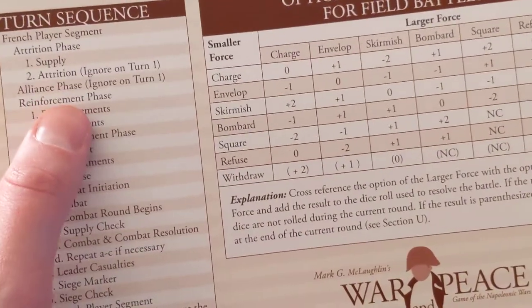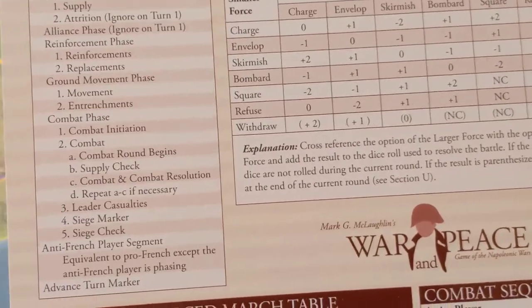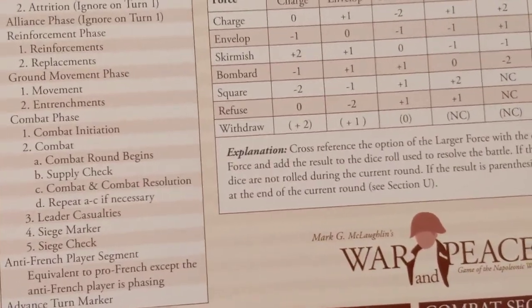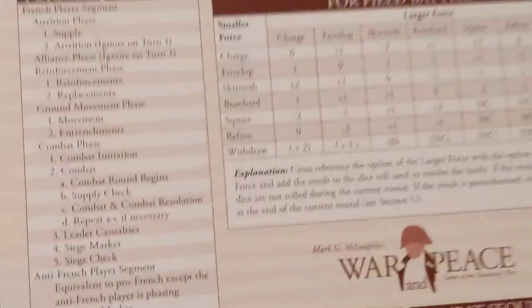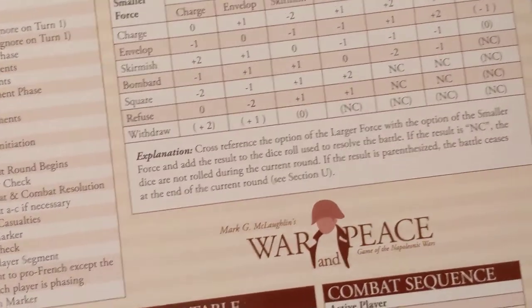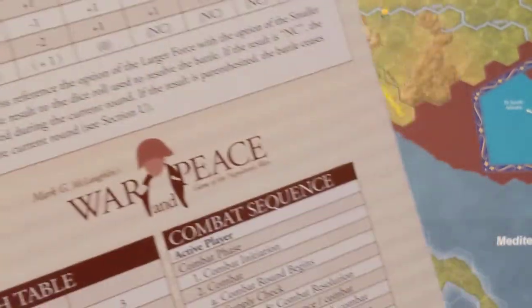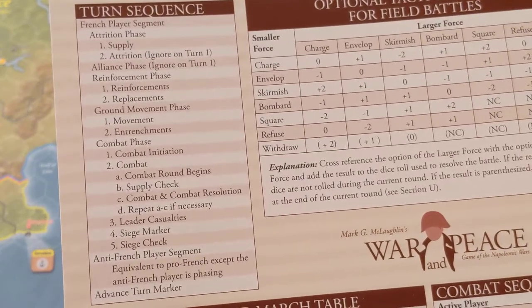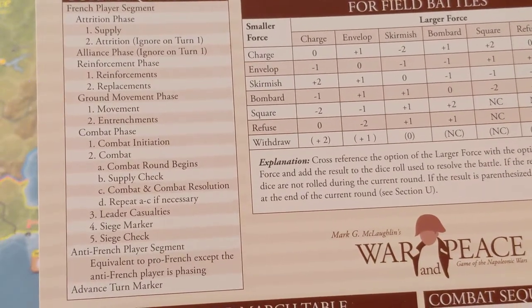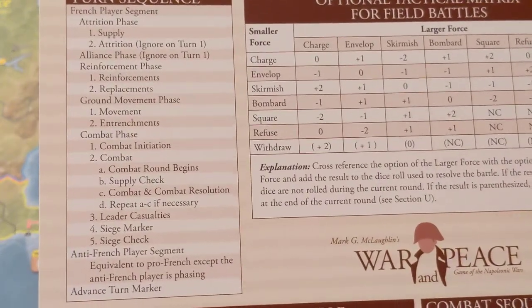The reinforcement phase will now be counted, because the errata included reinforcements. There are reinforcements for this scenario — the introductory scenario starts in May of 1796. There is going to be a French reinforcement, which is significant. We are going to start with the reinforcement of Kellerman with some French troops — three infantry and one cavalry — arriving at Lyon.